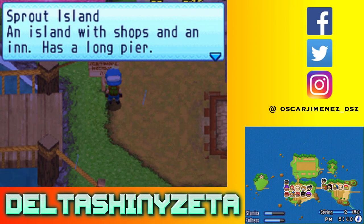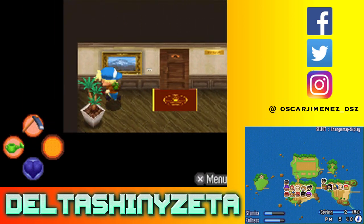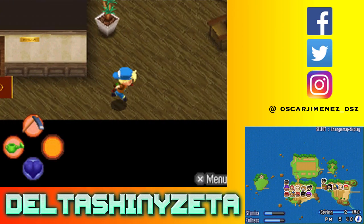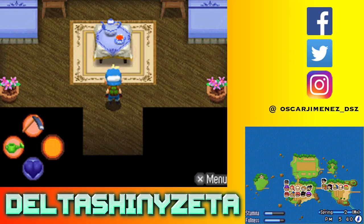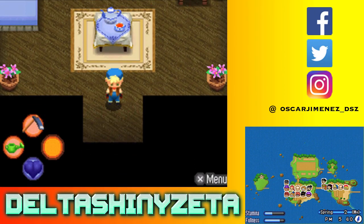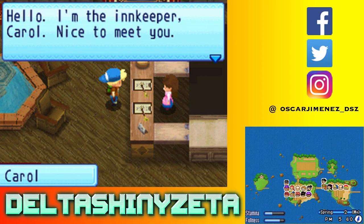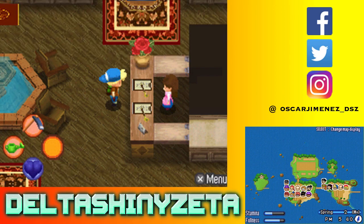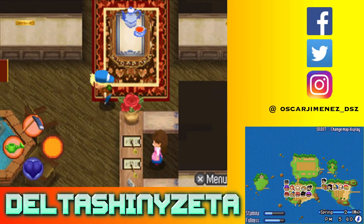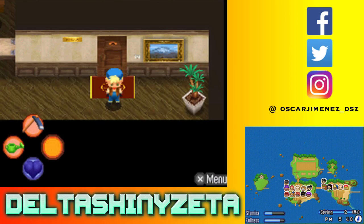Sprout Island - an island with shops and an inn, has a long pier. Oh my god, this place is humongous! I'm just going around here to kind of show off this place. Hello, I'm the innkeeper Carol - nice to meet you. This inn has been in my family since my grandpa started it. God, there's like nobody in this inn - I don't know how this thing is in business, Carol. There was not a single person in that inn aside from you.